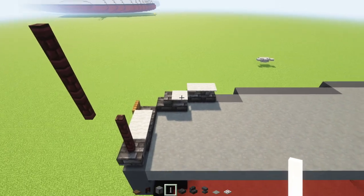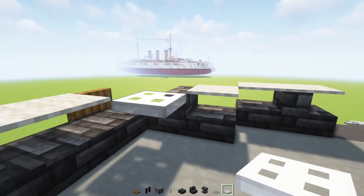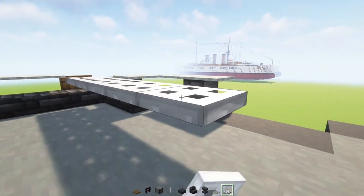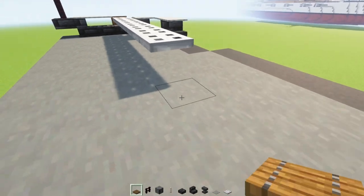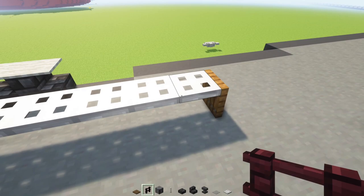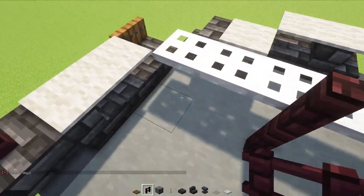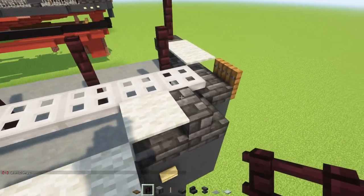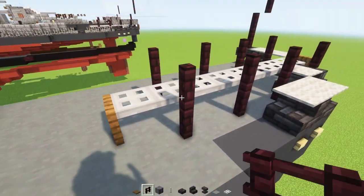Next we'll make the depth charge rack. Let's add in iron trap door right over here and this is going to be eight blocks long: one two three four five six seven and eight. Then the back here we'll add in a spruce trap door, close that up, and then we'll add in another brick fence right over here - two blocks tall, skip block, two, skip block, two, skip block, two. And then on the other side we'll just add one so it kind of parallels the other side.